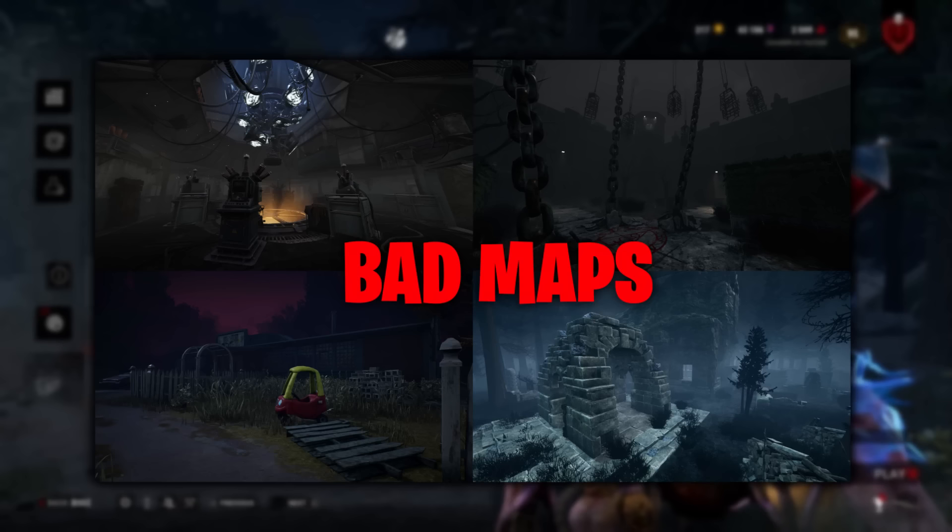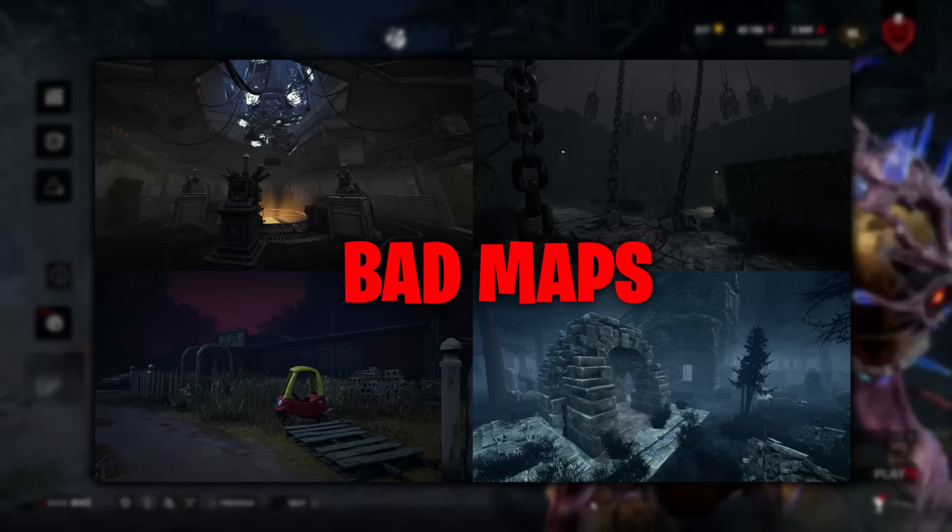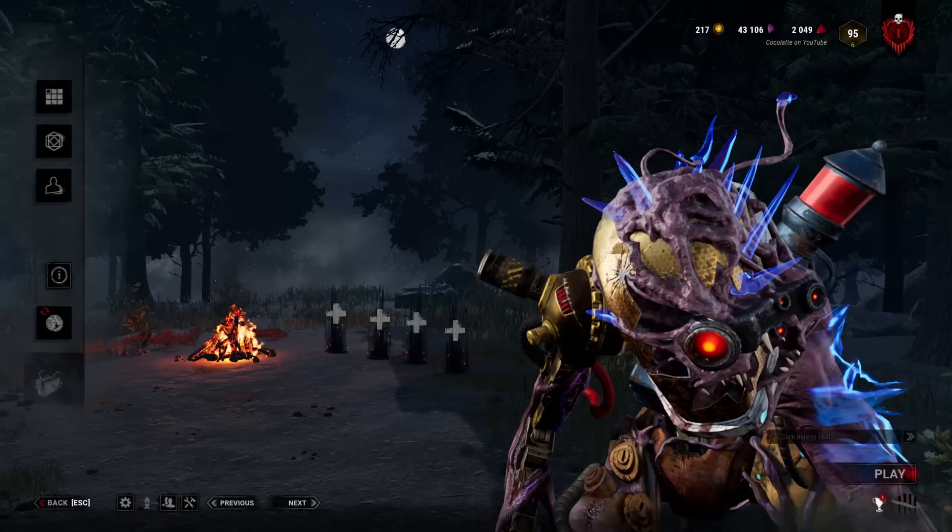For the Temple of Purgation and the Red Forest maps, the reason I don't like them is just because of how dense they are. You put your cam up on a tree on any other map and you'll be able to see them running around a corner, but you put it up on a tree on any of these maps and they disappear around the corner as soon as you place the cam. It's just one of those things where I don't think it's that great.